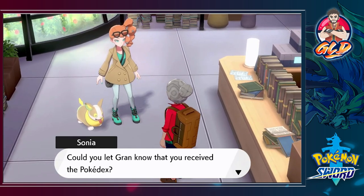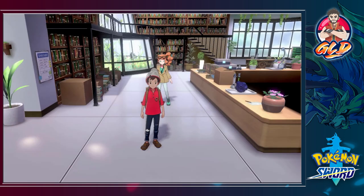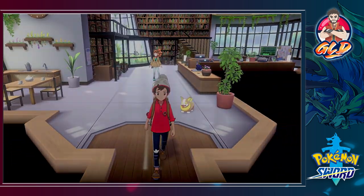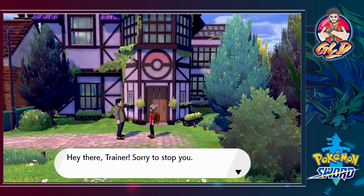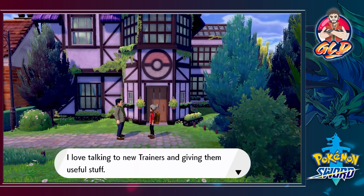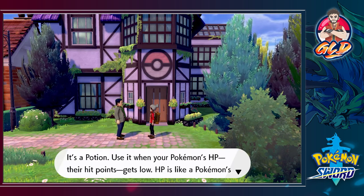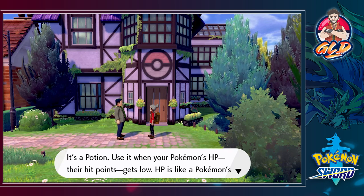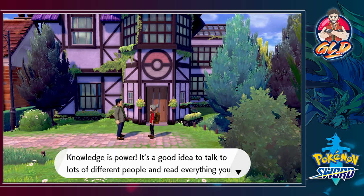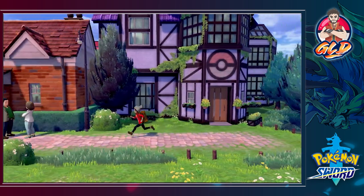Sonia says, 'Just so you know, that Pokedex is a gift from my gran - could you let gran know you received it? She lives in the house down Route 2.' I completely forgot that this generation doesn't like to complete their words - 'gran,' 'uncle,' and so on. Hey, a trainer stops us: 'You just left the Pokemon Lab, so you got a Pokedex? I love talking to new trainers.' And look at that - we get ourselves a Potion!